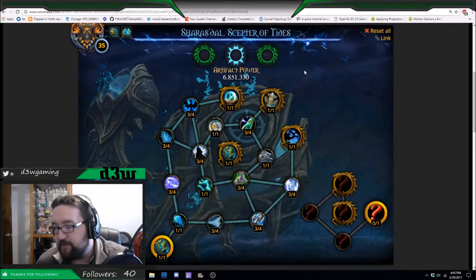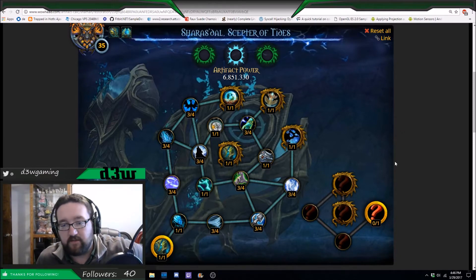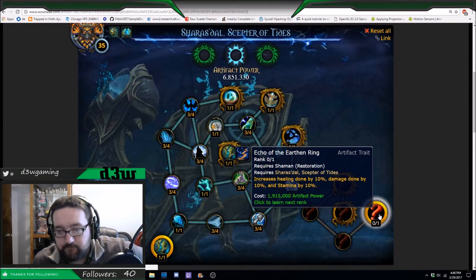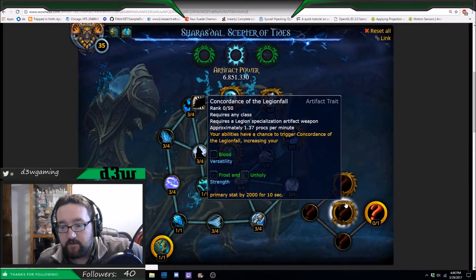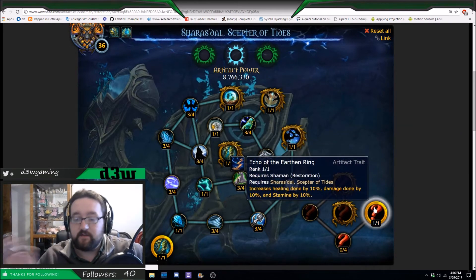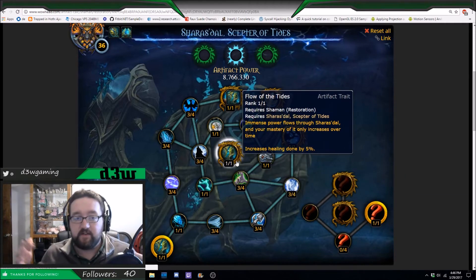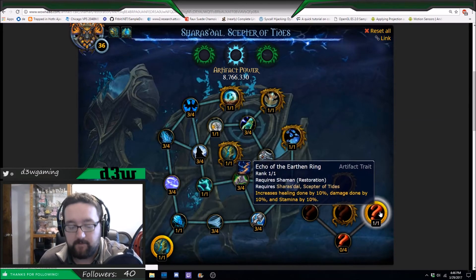When this happens, you get your very first new ability. The first thing you want to take — and this is a must — forget about all the other traits right now. The first thing you really want to do is grab Echo of the Earthen Ring. This increases healing done by 10%, damage done by 10%, and stamina by 10%. It's basically the replacement for having 20 points in Flow of the Tides. If you had 54 and you're used to having that 10% of everything, just go ahead and click it — it's a no-brainer. That's going to be your 36th point.